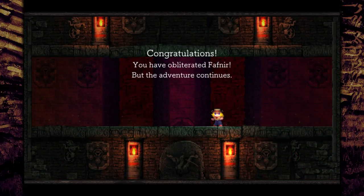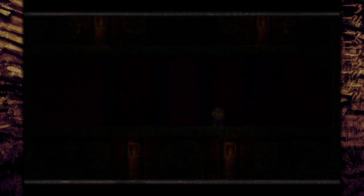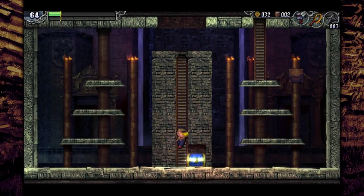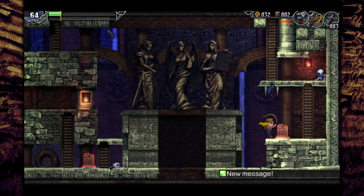You've obliterated Fafnir, but the adventure continues. You've got to do a cool pose. So that's most of the Roots of Yggdrasil — there's still the lower portions to explore, though. This is a Metroidvania sort of non-linear deal, very non-linear depending on how you play it. You can sequence break right now if you want to.